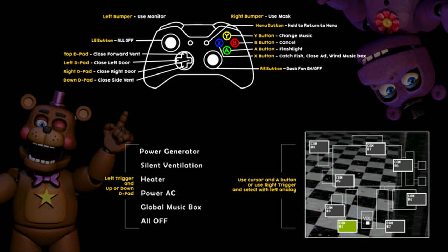Use the cursor and A button, or use the right trigger and select with the left analog. This is exactly the same as the PS4 controller — they just swapped out the model. Moving on to the Nintendo Switch now.